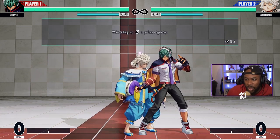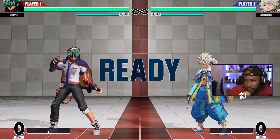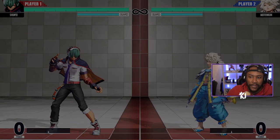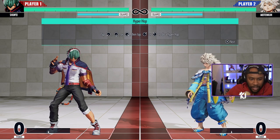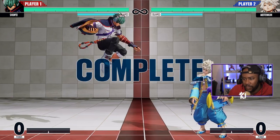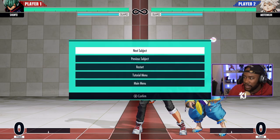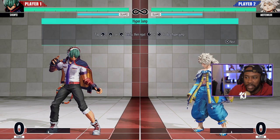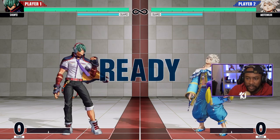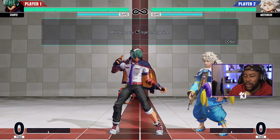You can crouch briefly then press up, or while dashing tap up to perform a hyper hop. The hyper hop lets you jump lower on the opponent and do your attacks. Hyper jump is performed by tapping down-back, down, down-forward briefly then inputting up-forward or up-back. You can do it while dashing as well — it's useful for getting in on your opponent.